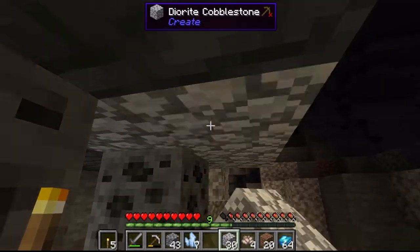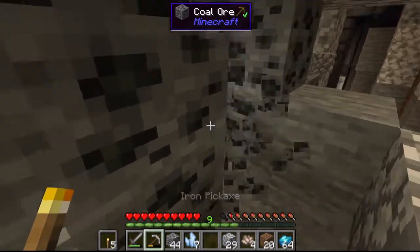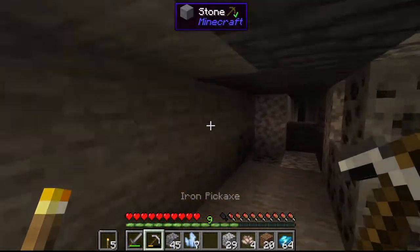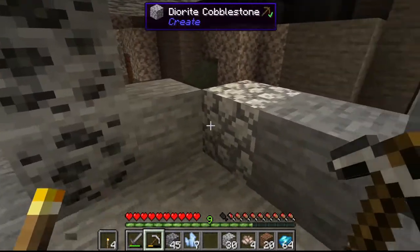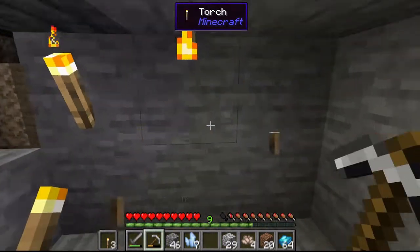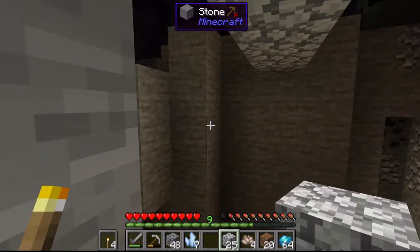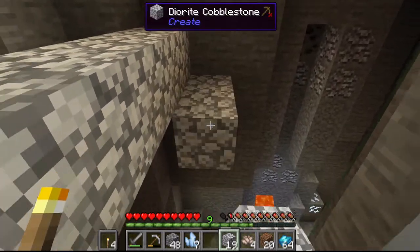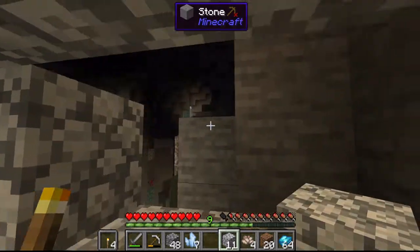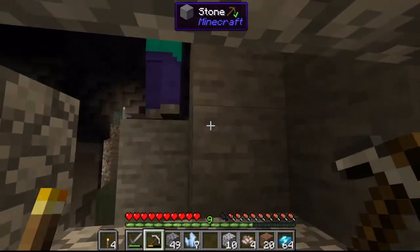I open up a bit more over here — there are more zombies over there — and I accidentally break a torch. I now block off the spider hole and decide I should cross the ravine to see if there's more gold ore. I start making a bridge while also making sure spiders can't get in.